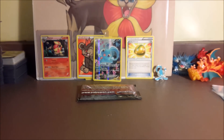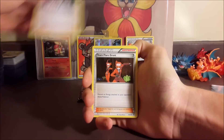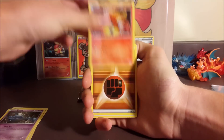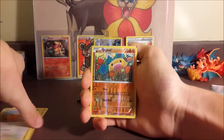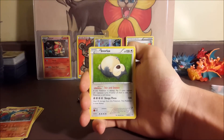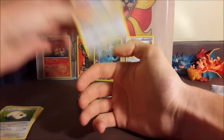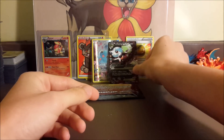We start off — Slowpoke is a common, so if we get one that counts. We got Clemont, Team Flare Grunt, so now we're looking for a Slowpoke out of our commons. Magmar, Fighting Energy, Doduo — and a Diglett. Oh nice, a full art Mega Gardevoir EX! That's four points out of our first pack. A Snorlax regular rare, and for an extra point we could get a Raichu — nope, it's a Swablu. Not bad with four points out of our first pack.